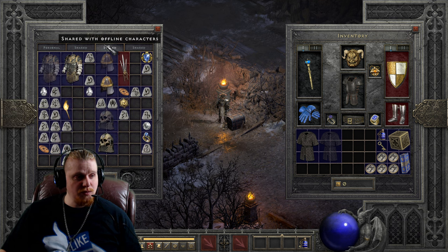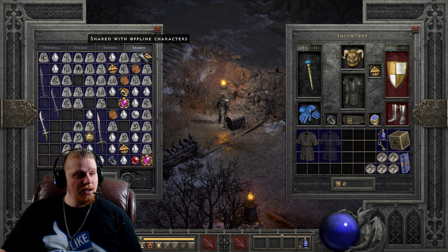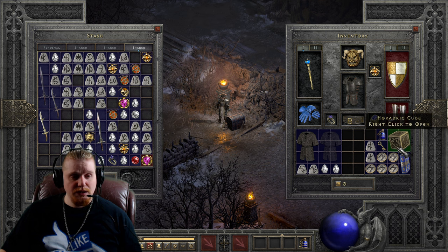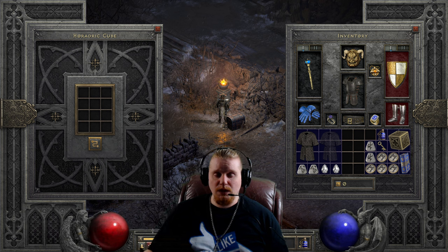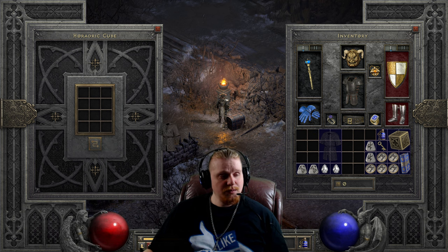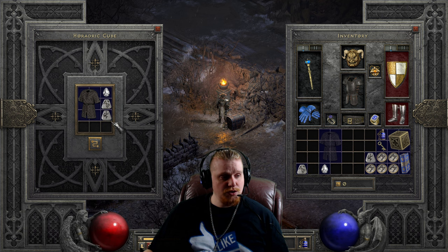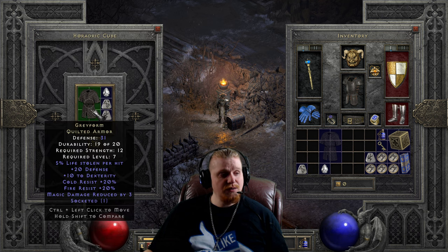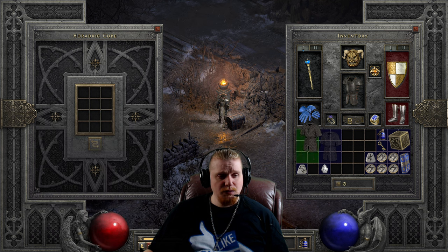The Gray Form Quilted Armor can be upgraded and it doesn't really require that much to do so. For the first tier it is a Shael rune, a Tal rune, and a perfect diamond. Let's go ahead and upgrade these to see if it would be worthwhile. We're going to upgrade the non-ethereal version — putting in the Shael, the Tal, and the perfect diamond — going from 31 defense and 12 strength requirement at level 7 to 131 defense, 38 strength requirement, level 27. Not a bad upgrade at all.